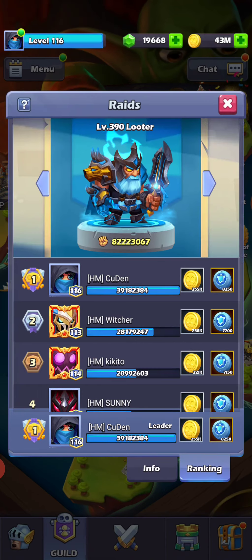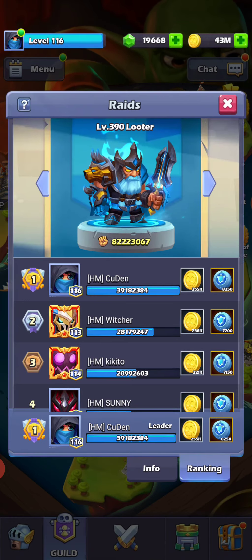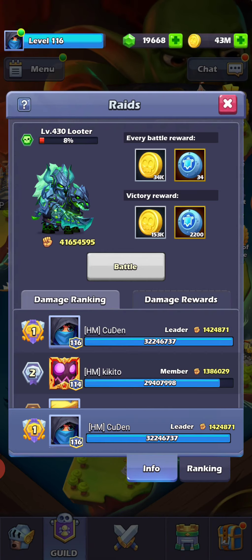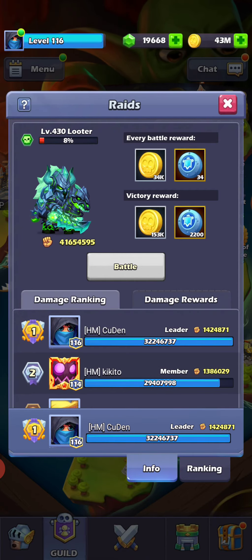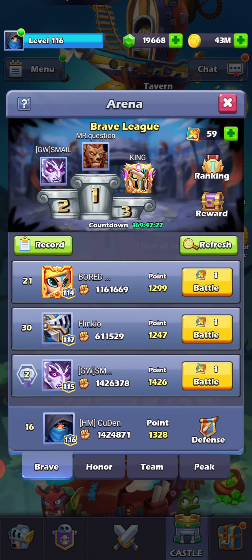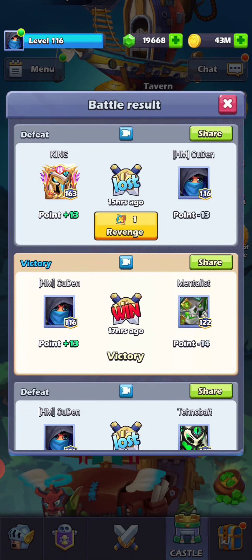I'm actually number one in this looter, and looking at past history, I'm number one there too. The only one where I'm number two is this boss, but that's because I only attacked two times — if I do four times I can be number one again. If you can be number one with looters, you earn around 8,000 guild points. If you kill the boss, you earn an extra 2,000 something. I think I can kill him in two turns since he's only at 8%, but I don't want to — I want my guild members to kill the looter so they can earn extra points, around 2,200 points. If they can win, I let them win.